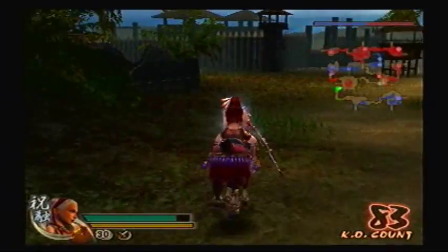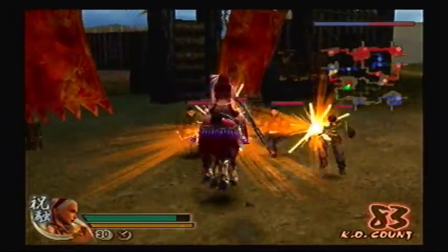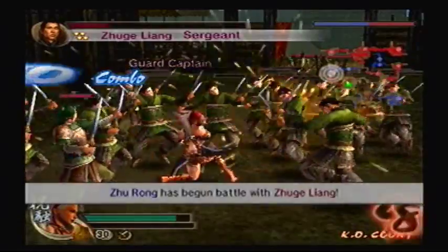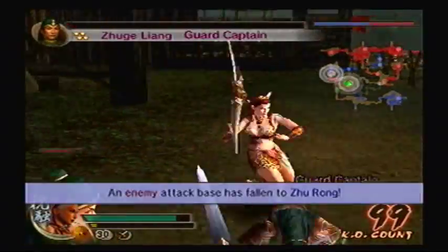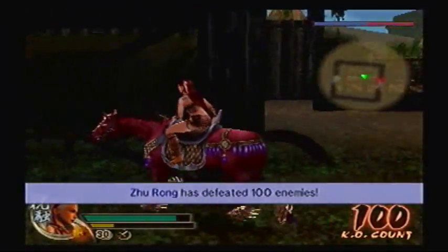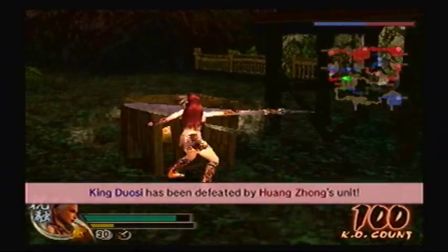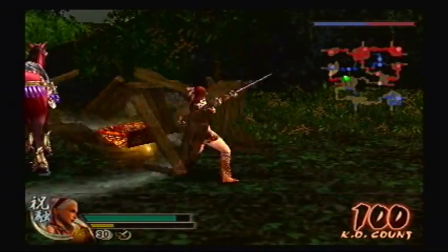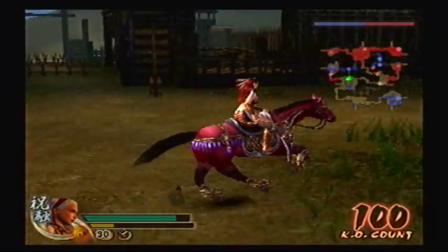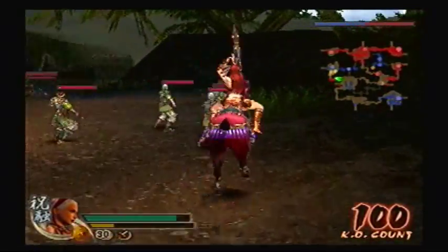Looks like they might be heading that way themselves. Yeah, that's definitely my attack base — beautiful. I gained like three attack points just from being here. That's quite impressive. There's a cache here. King Wosi got beaten by Huang Zhong. There's no main officers over there to the left, probably just sub-officers. Those are probably some of Zhuge Liang's sub-officers, I believe.